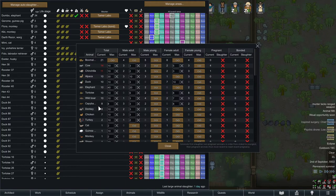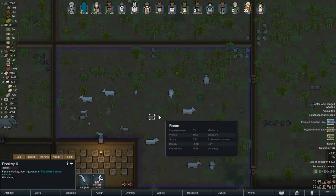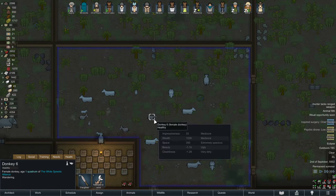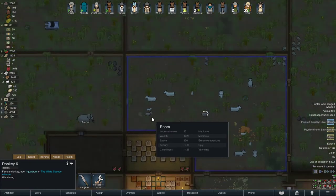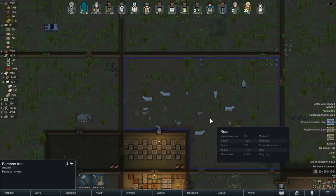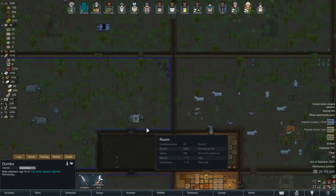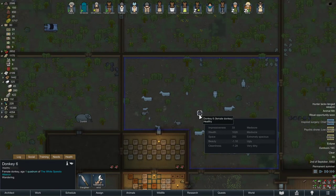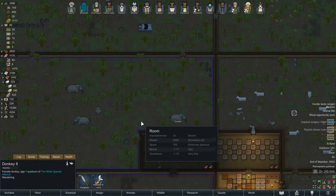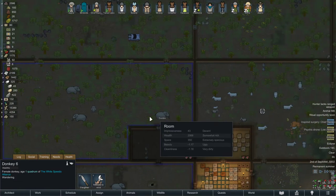I only have eight donkeys and I don't want to go higher because they also eat a lot, and I have cows in the same pen. I keep donkeys for traveling, not for selling. If I'm bringing a small amount of items and want to move faster, I use donkeys. If I'm bringing a lot of stuff to trade with neighbors, I use elephants and donkeys together to carry heavy loads.